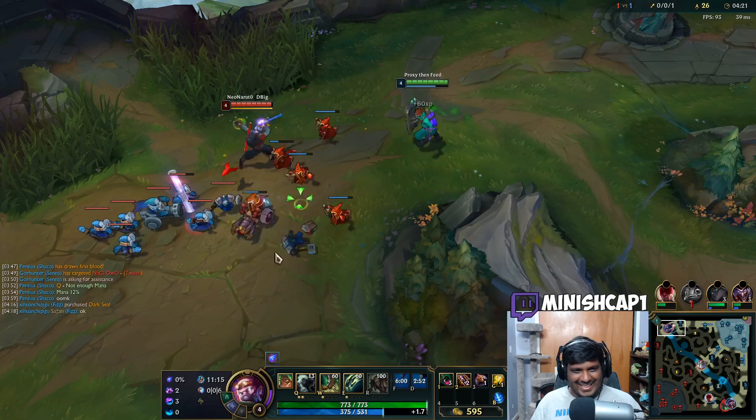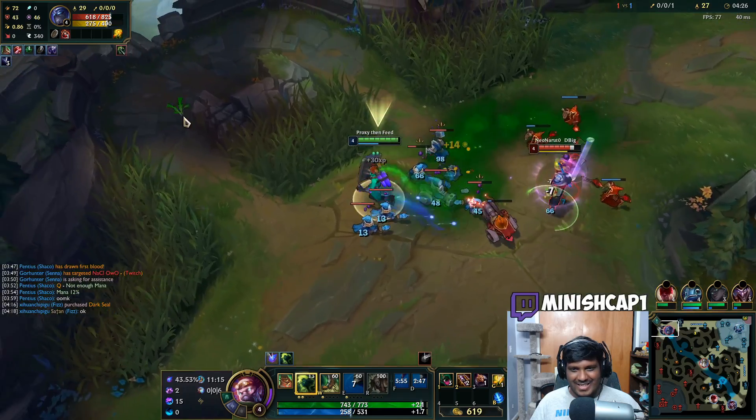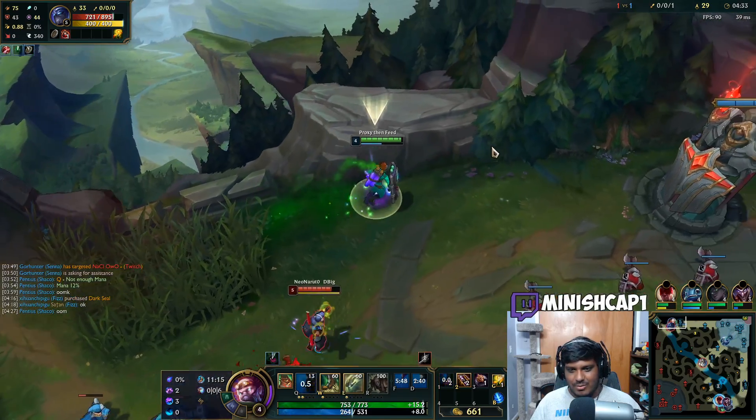I'm such a bad teammate, I didn't think he would die — I'm so sorry Fizz. But my theory on Singed is that if you're not running, you're just taking too much damage. If you stay in raw melee range of any other champion you're just going to lose too much HP.